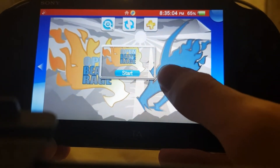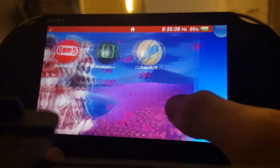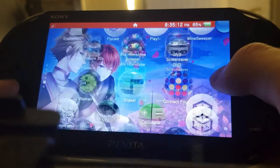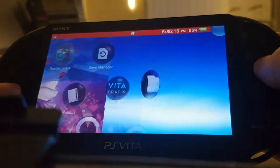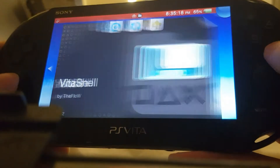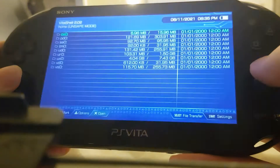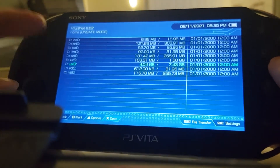So what you'll need is a PS Vita with custom firmware. You can run this on whatever firmware you have, like 3.65, 3.60, or 3.73 — anything like that. So what you want to do of course is download the VPK, link in the description below.